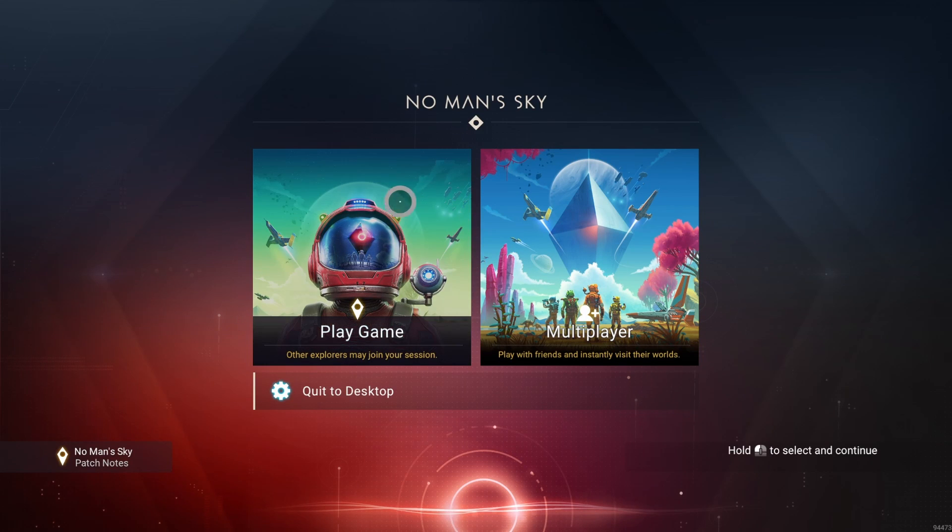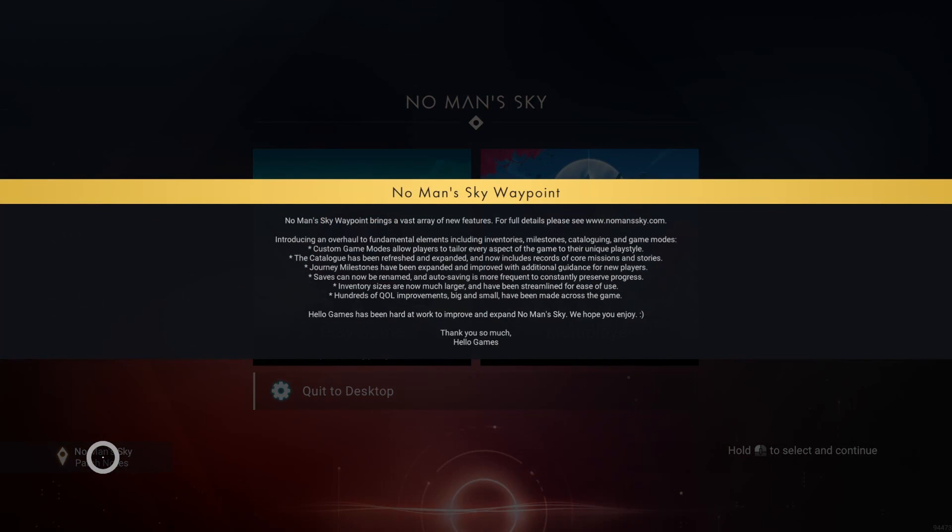Welcome back to No Man's Sky. It is update day. It is 6 a.m. Eastern time in the U.S. It looks like the update dropped about an hour ago, but I couldn't be bothered to get up until 6.